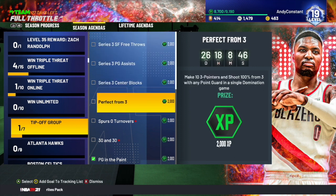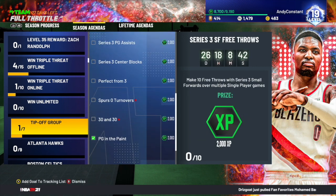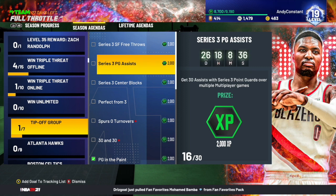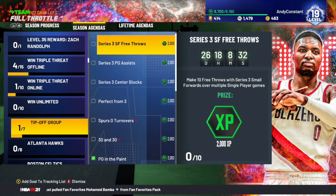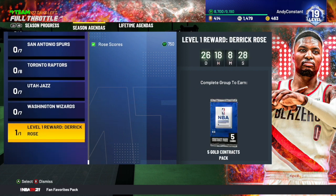The Tip-Off group challenges are really, really big challenges. I'm going to go ahead and focus on these later, because things like making 10 free throws, 30 assists, and 10 blocks are going to take multiple games. I'd say the most effective way is to focus on the shortest challenges first.